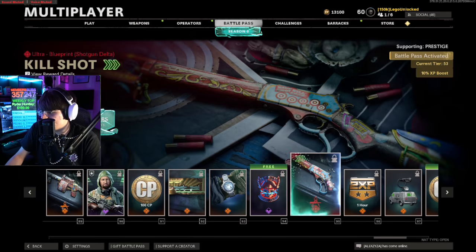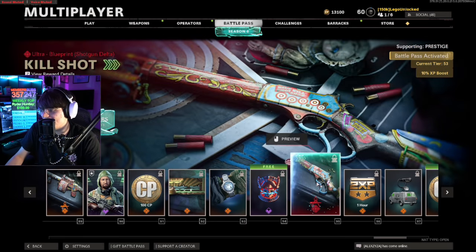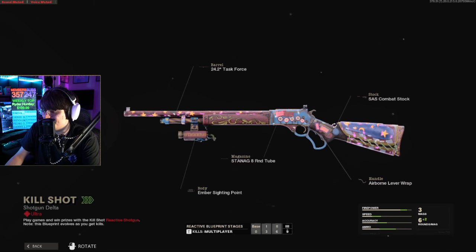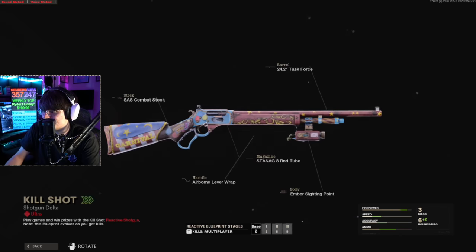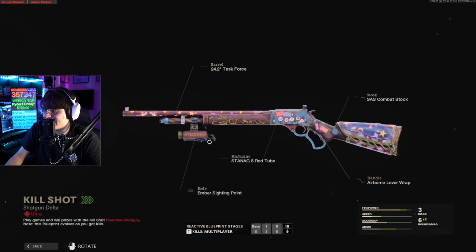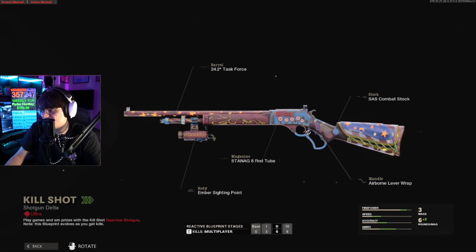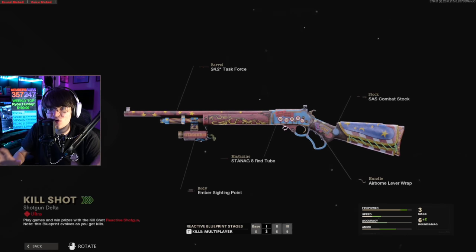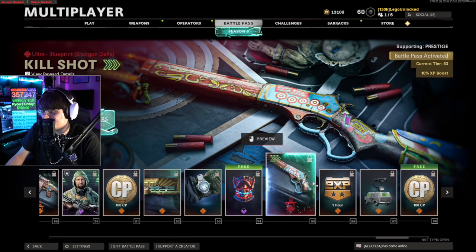Here's the first ultra item in the battle pass — it's for the brand new shotgun. Unfortunately it's the carnival theme again, but it lights up. This is what carnival weapons need to make them stand out. But even so, it's pretty basic as reactive skins go — just a little bit of lights here and there. It's better than the base version, but nowhere near as good as the Tron EM2 we got last season. That thing was fantastic.